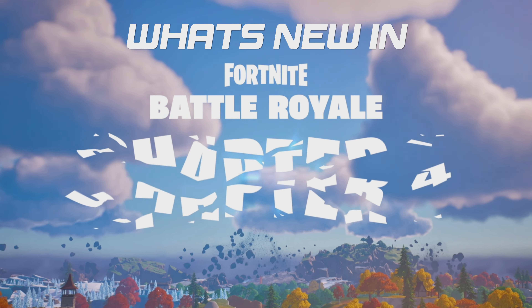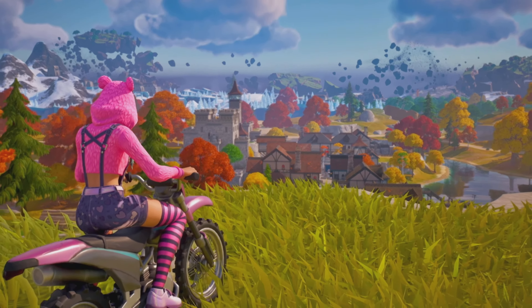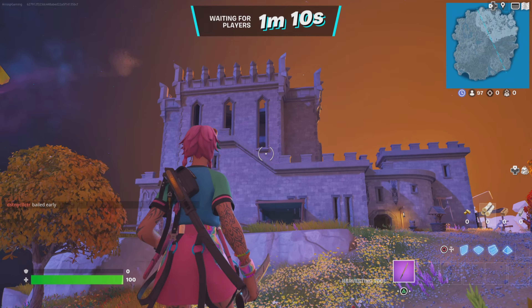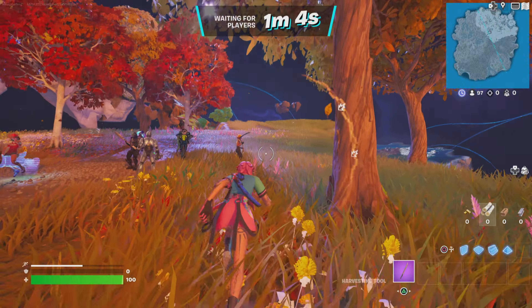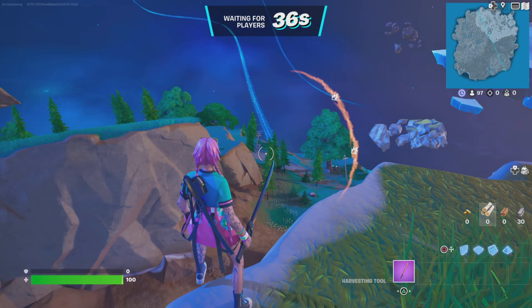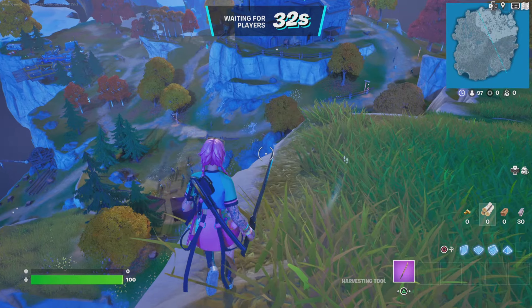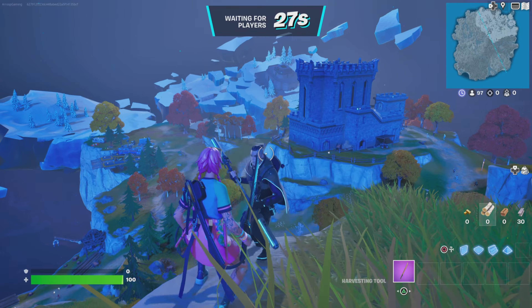Hey guys, Iris here. We are going to look at what is new in Fortnite Chapter 4 Season 1. First up, we'll start looking at the brand new spawn island. Compared to other seasons beforehand, I think this one visually is probably the best. There's been a few interesting ones previously, but for me this one has the wow factor. Just the way it's set up — there's a large castle in the middle, there's just so much going on, whereas normally you'd go into spawn island and sit there waiting for the game to start.